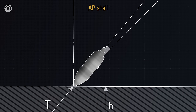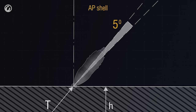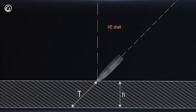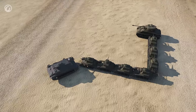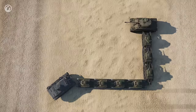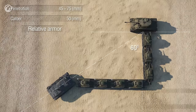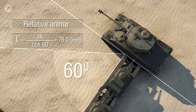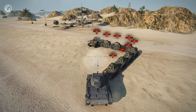The normalization angle for AP shells is 5 degrees. The normalization angle for APCR shells is 2 degrees. HEAT shells are not subject to normalization at all, and neither are HE shells. Here's how it looks in practice: the armor plate thickness is 38mm, the shell's entry angle is 60 degrees, so the relative armor thickness is 76mm — 1mm thicker than the maximum allowed penetration capability of the shell. However, AP shells normalize by 5 degrees, so the relative armor thickness decreases, giving an opportunity to penetrate the vehicle's armor — not each time, but still.